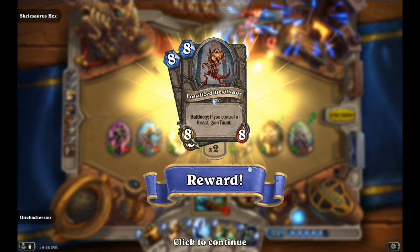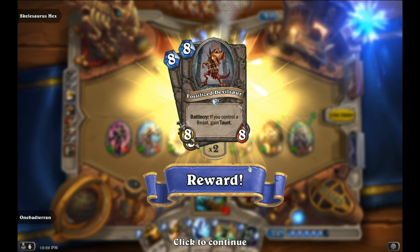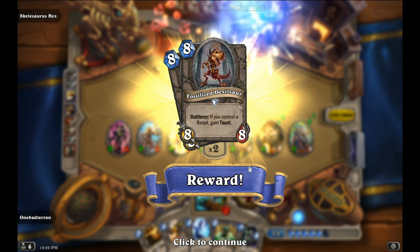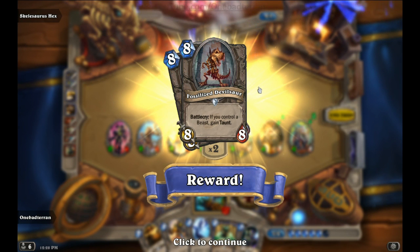Fossilize Devil Sword — Battlecry: if you control a beast, gain Taunt. It's an 8/8 for 8. That can be an 8/8 Taunt for 8 — that's pretty darn good. That's not bad at all, especially in Hunter decks.